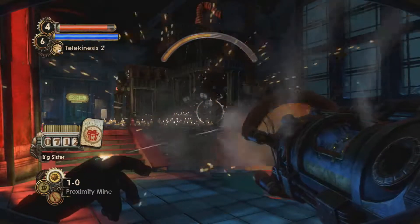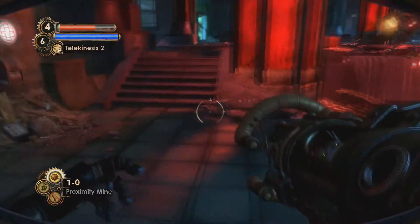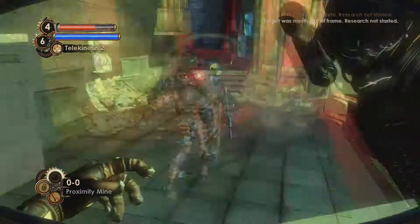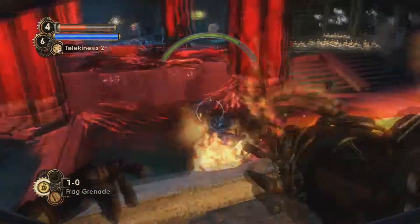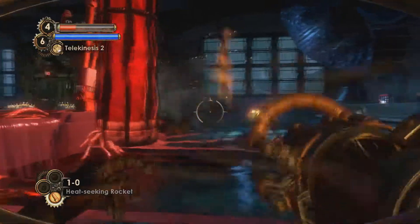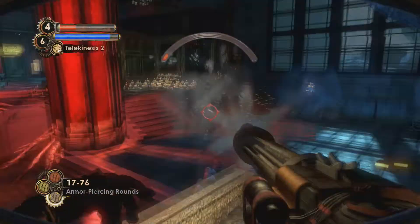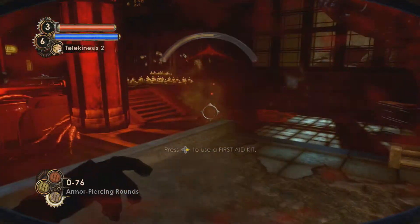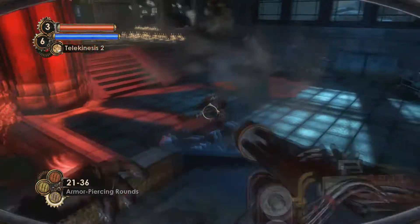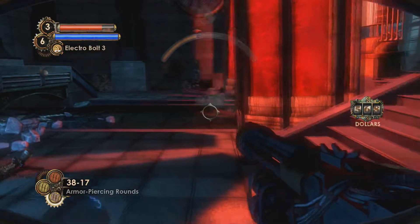So now there's an Eve vampire mechanic where you basically drill somebody and get EVE from it. This is the two big sister fight right here - they're really not that tough, to be honest. I had many turrets on hand and rockets - just launch everything you have at them. There is a pile of water you can use to your advantage to shock them, or you could just fight them normally like any other big sisters.